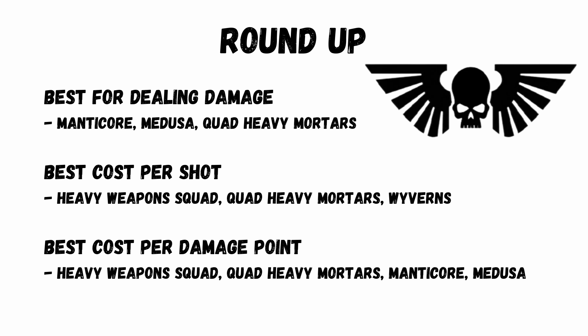Quick round-up: best for dealing damage are the Manticores and Medusas for their high strength, and also the Quad Heavy Mortars for weight of dice. Cheapest cost per shot are the Heavy Weapon Squads, Quad Heavy Mortars, and even the Wyverns. Cheapest cost per damage point: Heavy Weapon Squad, Quad Heavy Mortars again, Manticores, and Medusas. I'm really interested to know your experience and which artillery is the best for you — please drop a comment, and see you again soon!